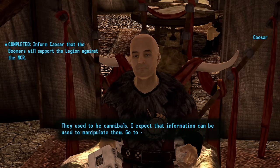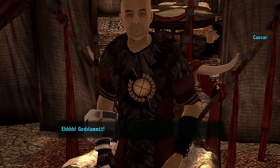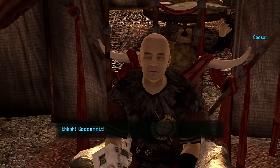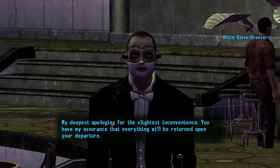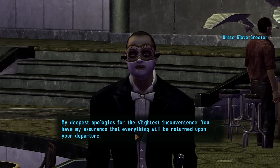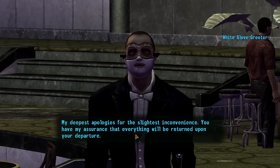I then return to Caesar and tell him the Boomers are my ally, and he tells me to go form an alliance with the White Glove Society before having a massive seizure and getting angry with me. I head off to the Vegas Strip and start working over the White Glove Society, who run the Ultralux.